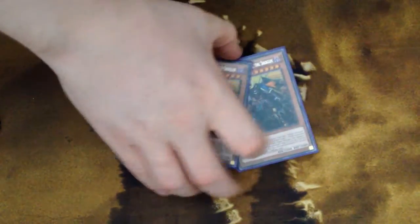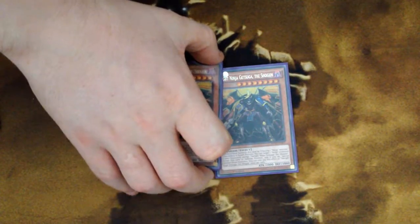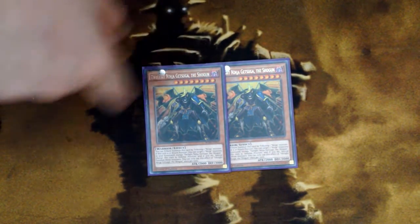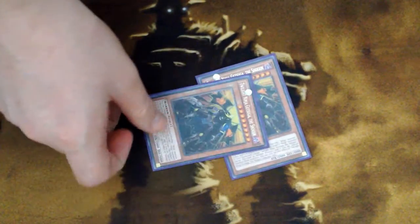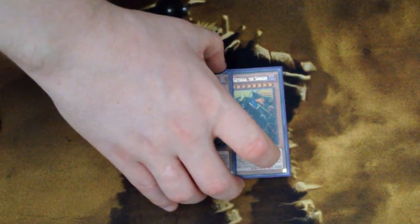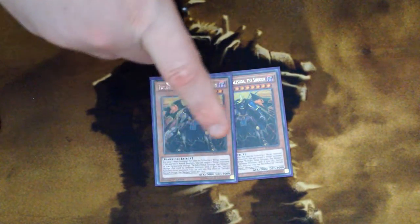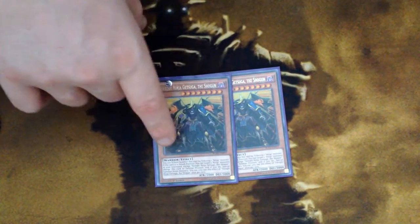Twilight Ninja Getsuga the Shogun is fantastic. You can tribute summon him by tributing one Ninja Monster you control, and when he's in attack position you can target two Ninja Monsters in your graveyard — excluding himself — switch him to defense, and if you do, special summon those two targets. I'm going to run over a combination that will plus you five cards just from having one Ninja Grandmaster Hanzo, and it really shows off this card's strengths.